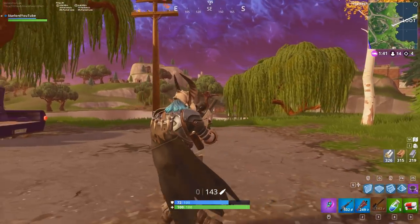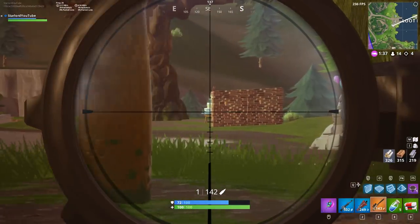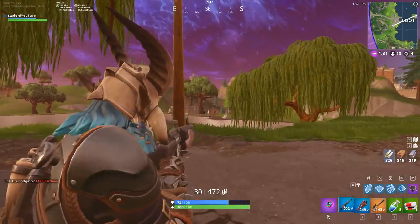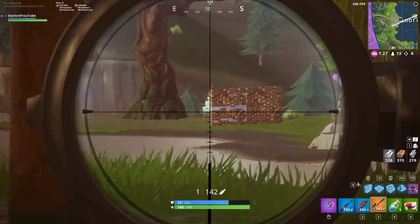We also have follow the treasure map found at Pleasant Park, and also eliminate opponents in Lazy Links, which again will most likely be a very difficult one. That has pretty much been it for the Week 7 challenges that will get you the Road Trip skin.